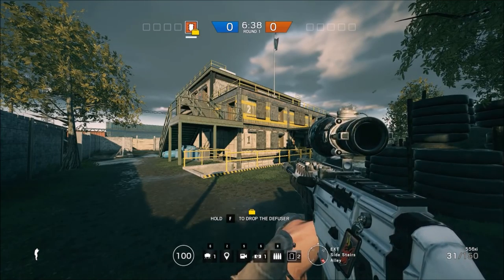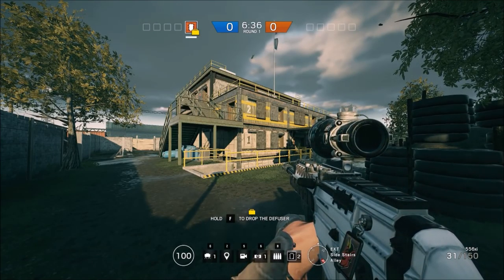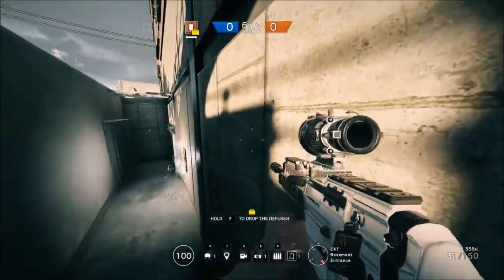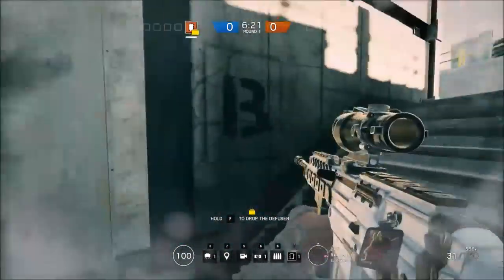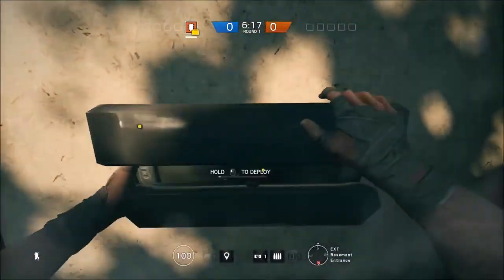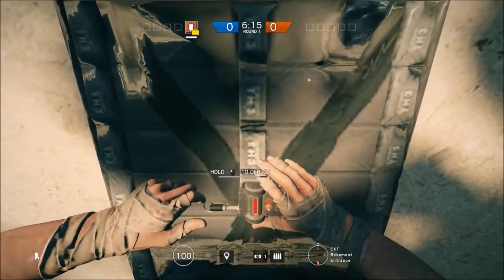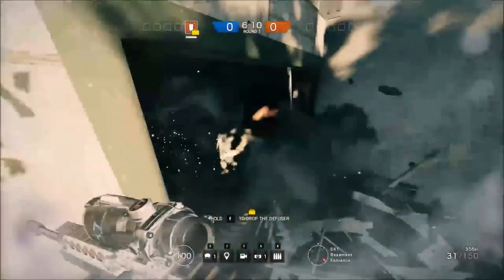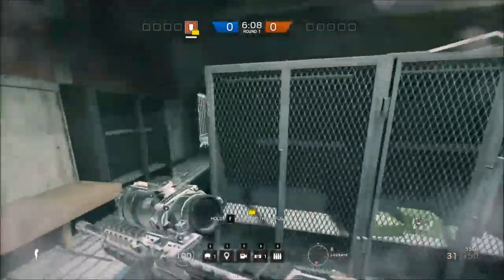Hey guys, Metal here. Welcome to how to attack, and today we're going to be going over how to attack Hereford Base. To start, we're going to go with the basement. Very simply, the best thing for you to do as Thermite is to blow this wall and blow this wall. After that, you want to take lockers — you want to prevent a flank, you want to prevent someone from hanging out around there. You want people inside of lockers.